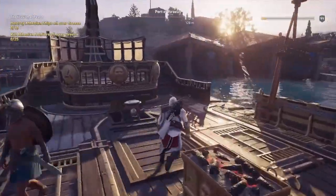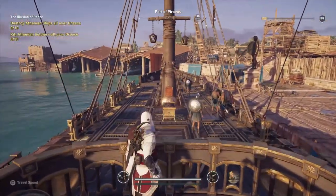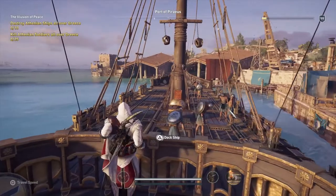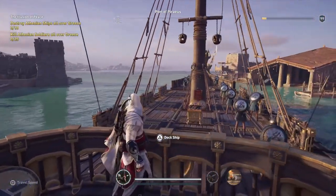Very soon into the game you come across a character called Barnabas. You save him from the Cyclops, and because he's in debt to you, he allows you to use his ship, the Adrestia, for the rest of the game. This naval battle coin depicts the Battle of Salamis, which also took place in 480 BC between the Greeks and the Persians. It resulted in a decisive victory for the outnumbered Greeks, and the coin has a lot of detail including a map of the actual conflict on the obverse side.